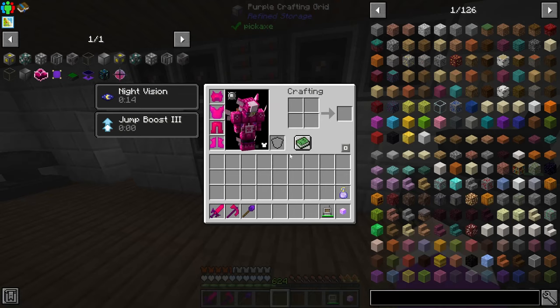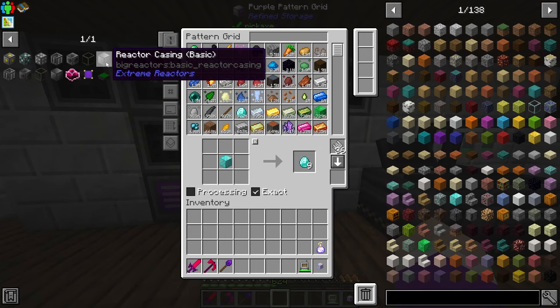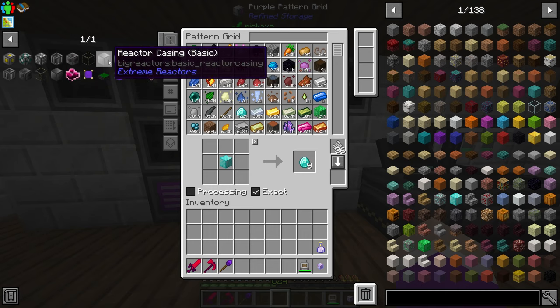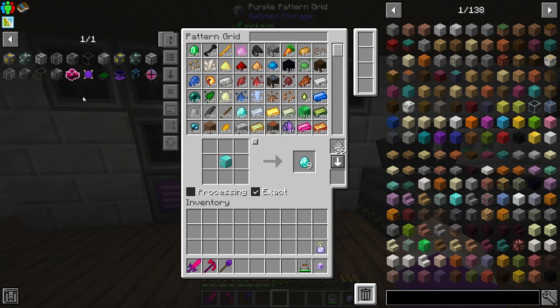To make our extreme reactor, we'll first make some basic casing and upgrade it to reinforced casing, because I think the basic one can only do a 3x3 or maximum 5x5, whereas the reinforced one can do anywhere up to 7x7 up to 13x13. I could be wrong — I don't have much experience with this version of the mod.